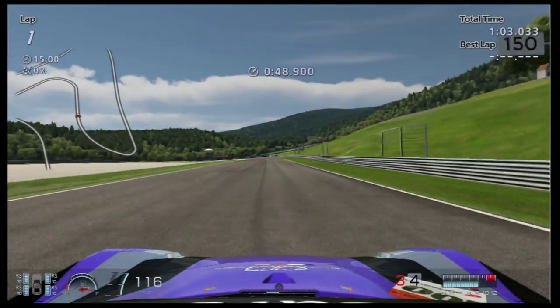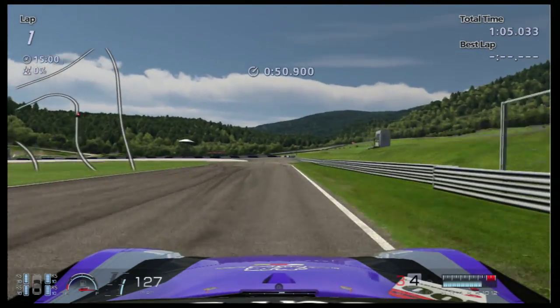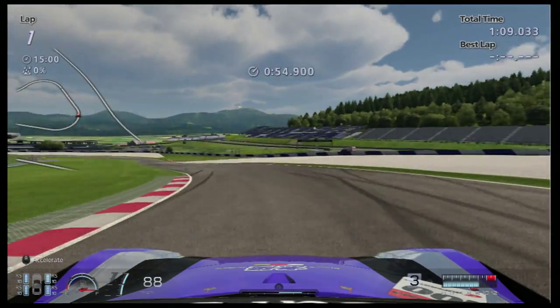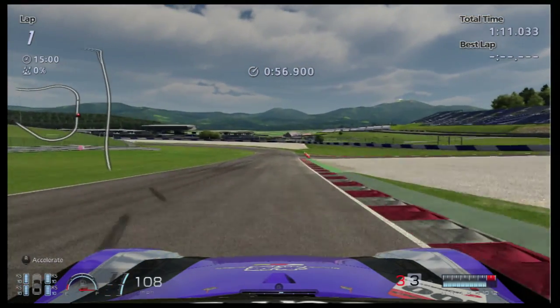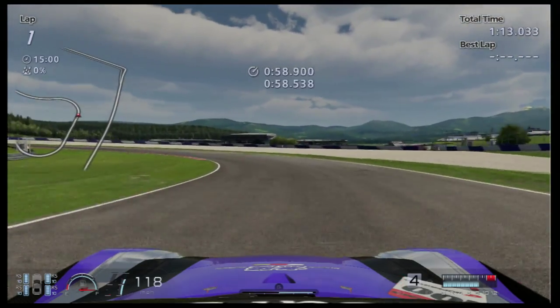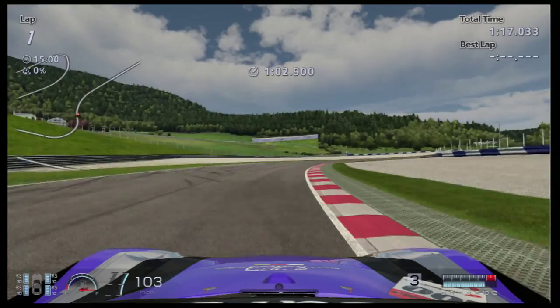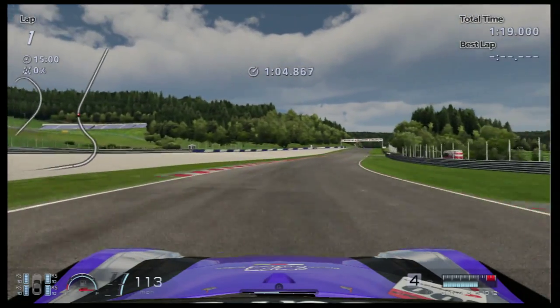Now, through this fast right-hander, and now braking through these double left-handers. Braking down just at the beginning of this left-hander. You don't have to take the kerb, and don't use the outside there, because otherwise you're going to lose time. Braking very hard for this left-hander now, and then get on the kerb on the right, or take a bit of it if you want.